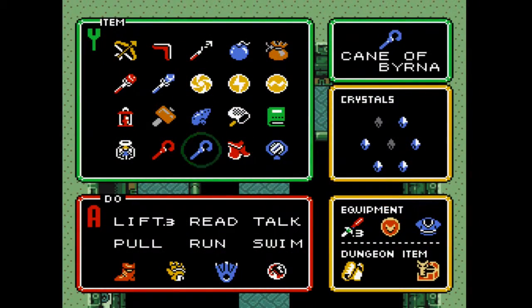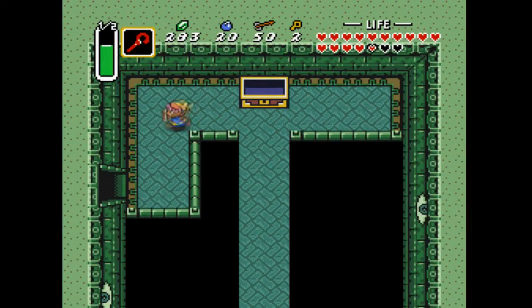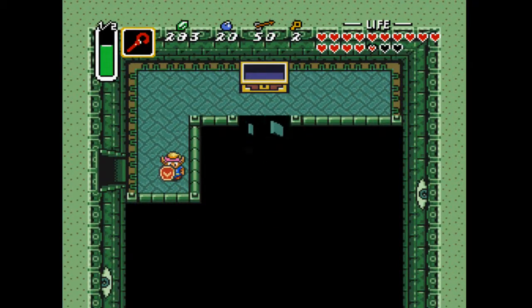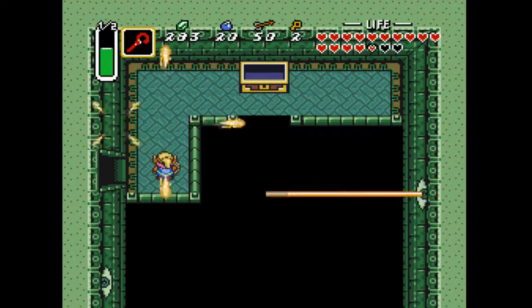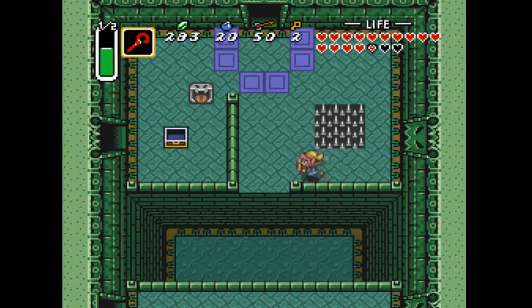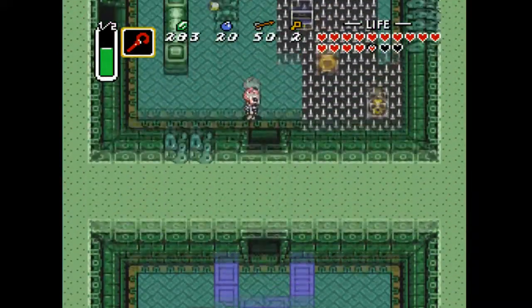The cane — good job we came back then. This is the last inventory item we're getting and it's the Cane of Somaria. What it does: you put a block down, you can push it around, you can chuck it at enemies. It's good for puzzles — for switches and stuff. And as well as that, if you press Y again, it hurts enemies in four directions. I never use it for that, but you can.